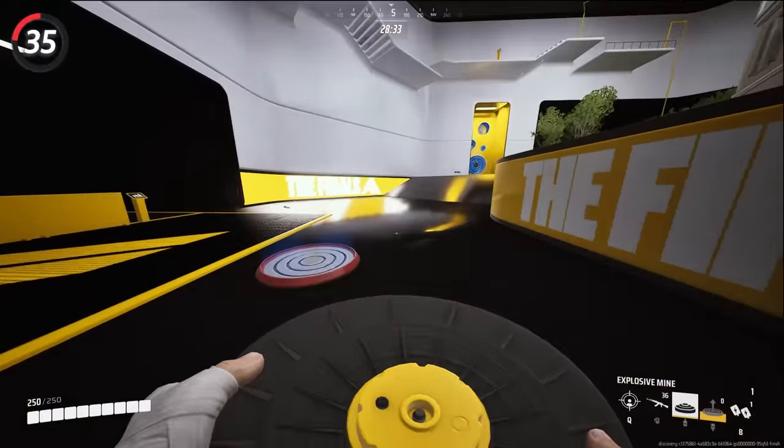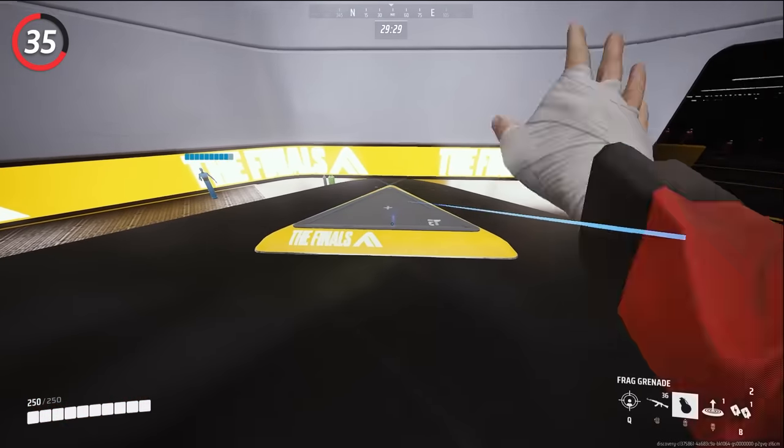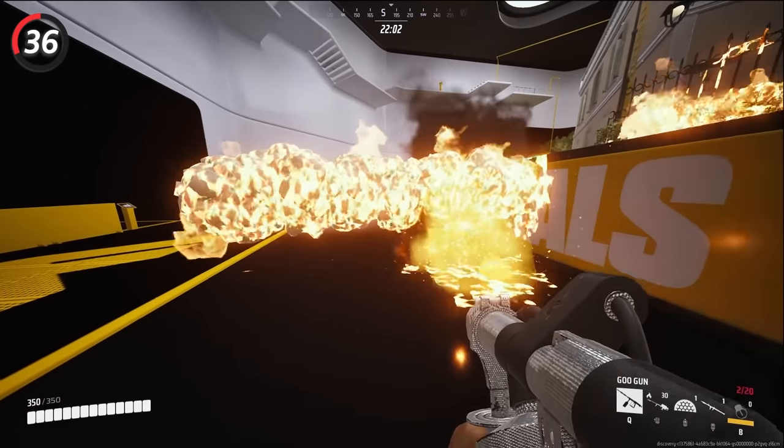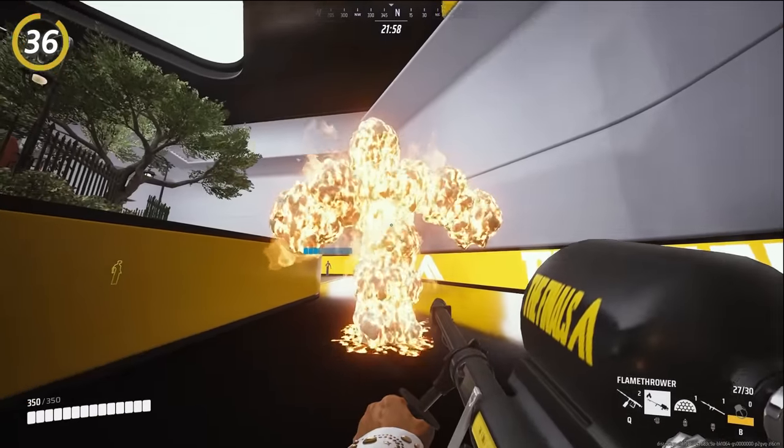You can bounce throwables off of jump pads, which will help you get mines further than just throwing normally. You can also throw grenades off these pads to help clear the other end before you take it. You can set goo on fire — it's an easy counter to any team locking up a building with goo.